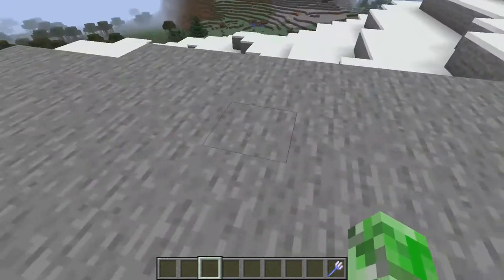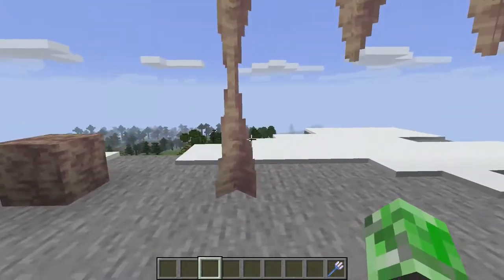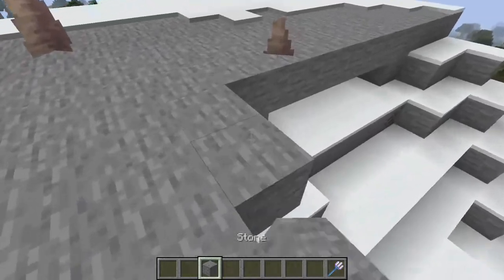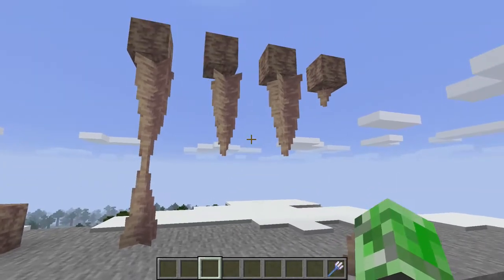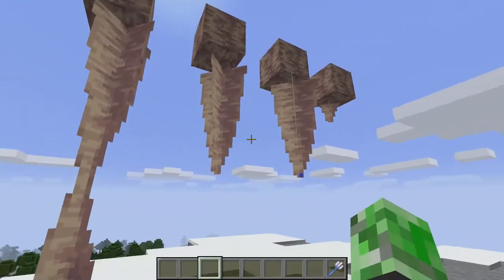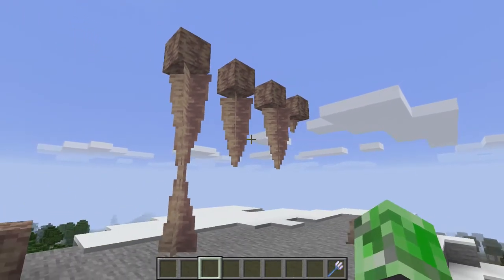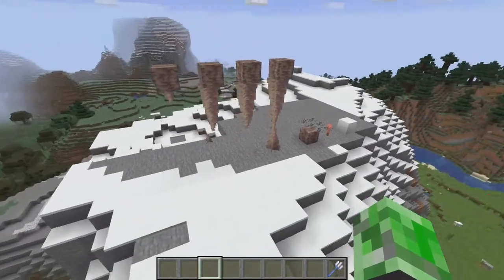We're going to get into the snapshot today. The new snapshot adds in dripstone and some dripstone cave things. They add in a whole bunch of pretty cool stuff. However, they don't have the cave system yet — you can't find these in an actual biome. There's no such underground biome just yet.